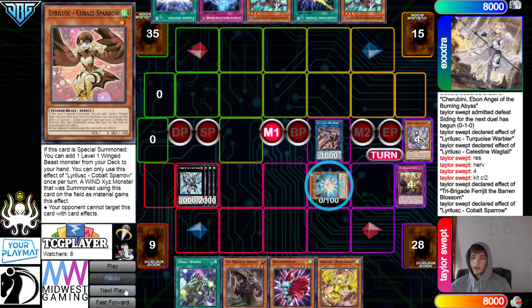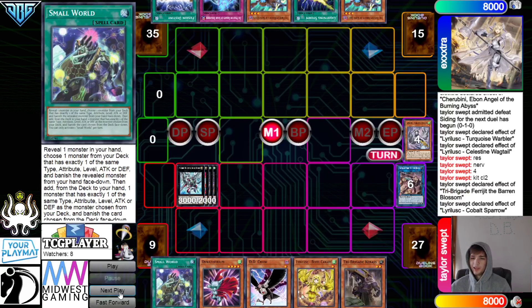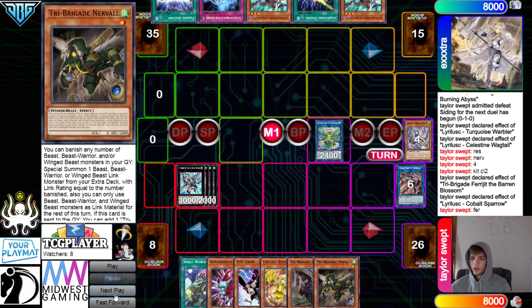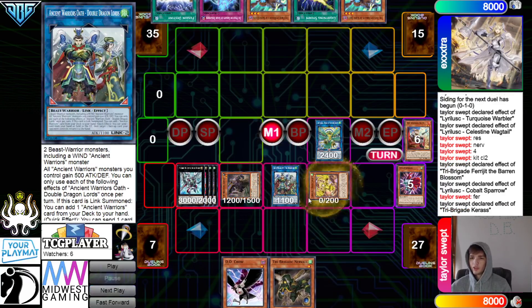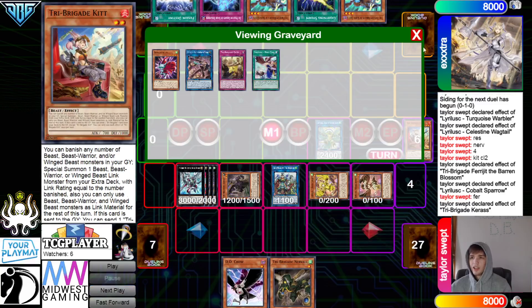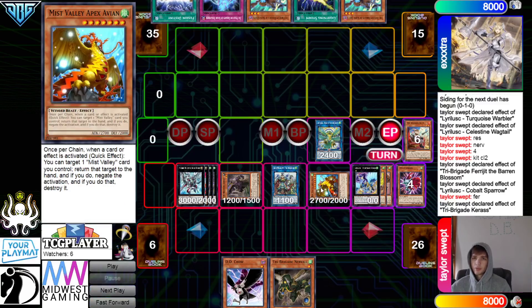Then Blossom — special summon Sparrow. Sparrow effect searches Diddy Crow, which is pretty good in this matchup. Get rid of those, go for Some Org. Blossom effect draws Nerval, then put back Small World and discard the Dynatherium. Special summon Karaz — Karaz effect to banish, go for Double Dragon Lords. Special summon Barry and Sparrow. Overlay those, go for Robin. End phase — go for Apex Avion.